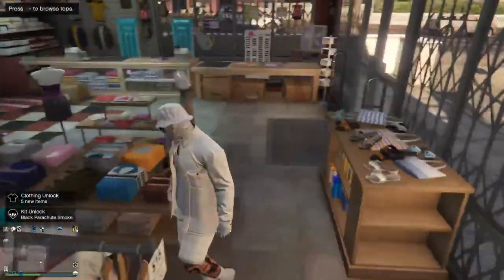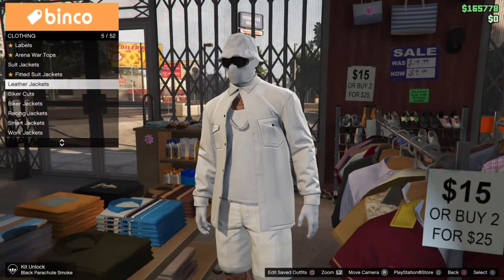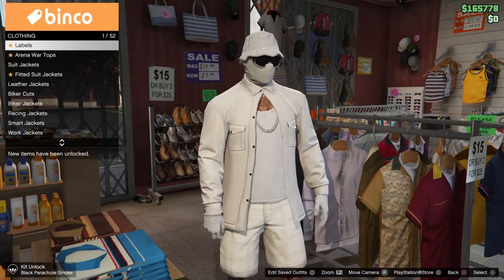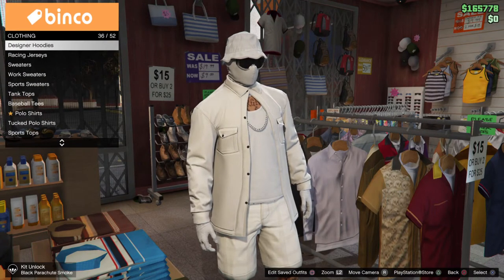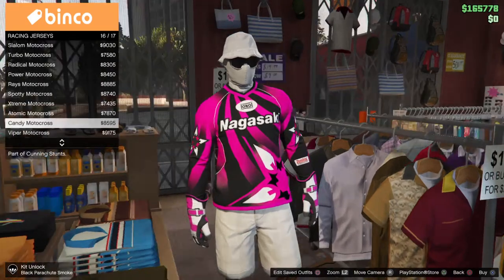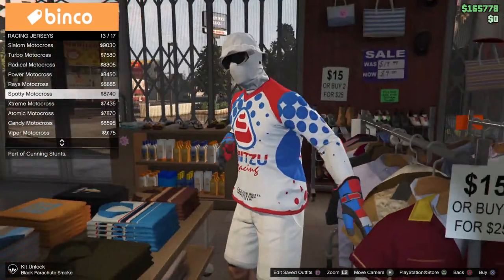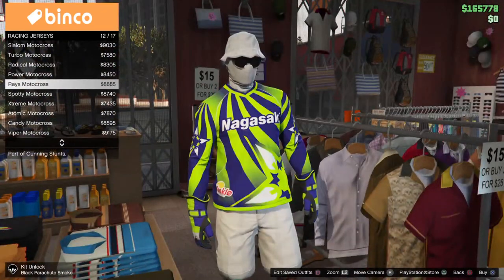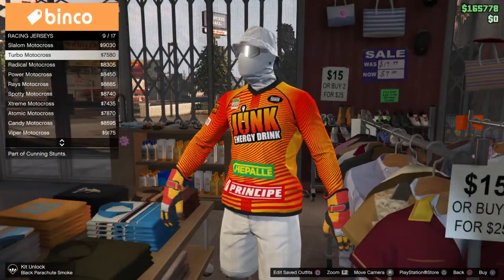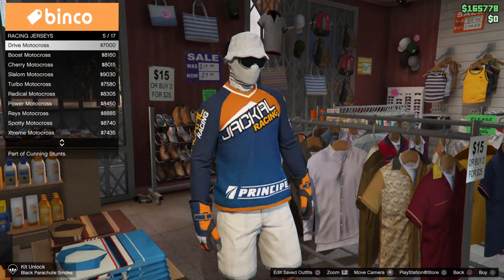What you want to do is get your outfit right here. You don't really need joggers, you don't need a CEO vest or anything. Go to Racing, then Racing Jerseys. You'll see the gloves are on there. You don't need to do Viper, you don't need pink and blue - you can do any colors. Like if your favorite colors are orange and red, kind of fire, treat these Turbo Motocross pretty cheap, only like 10k.